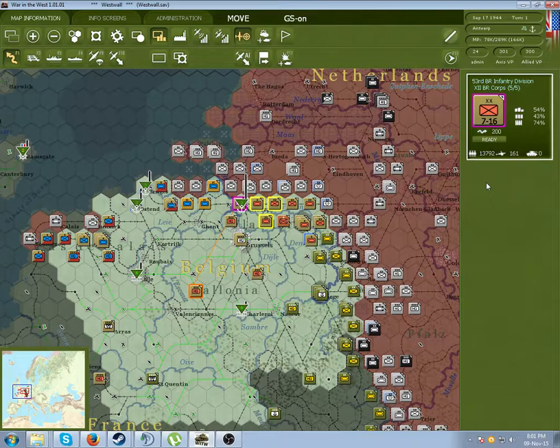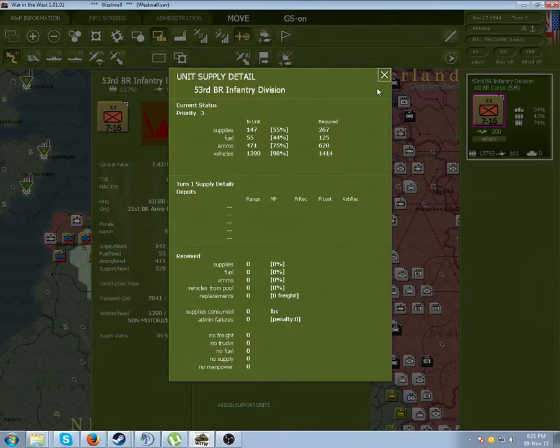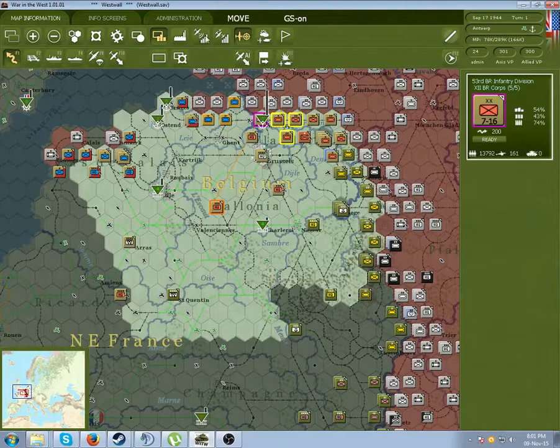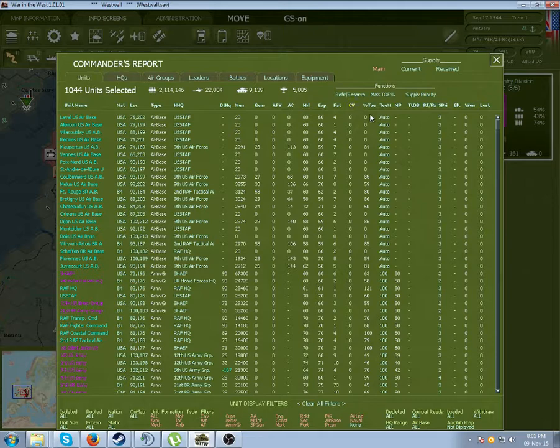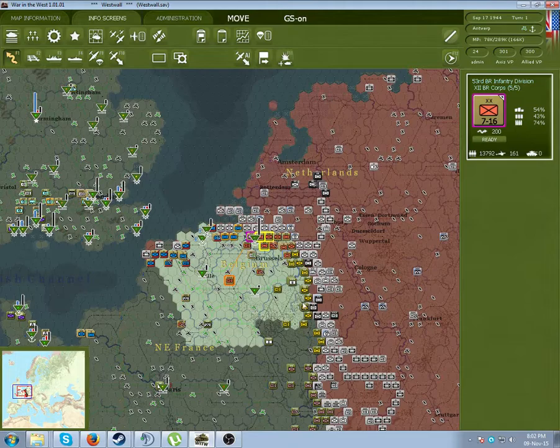Replacements are also dictated by your supply network. The best way to determine how to set up the supply is going into your unit. It's something to do with the TOE - Table of Organization and Equipment - but I don't really use that that much. You can probably just check it out in the Commander's report. Let's end the turn and see what's going on with the supplies.